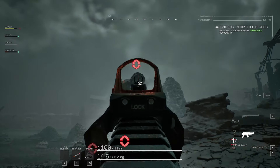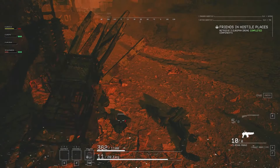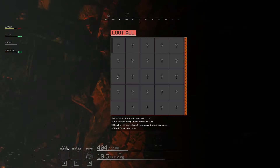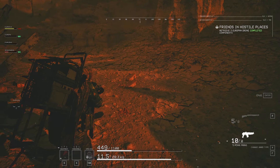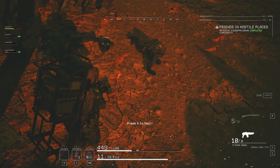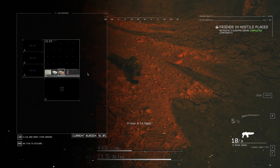Headshots do in fact deal more damage — I mean, that should make sense. Not sure if this is intended, but as of now you can actually drop all your unknown items by pressing tab and right clicking. If you pick them back up, it identifies them. So this might be a cool way to grab everything and then find a safe place to organize.